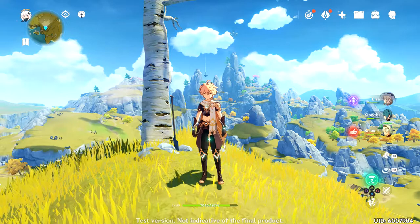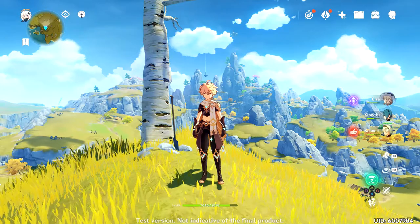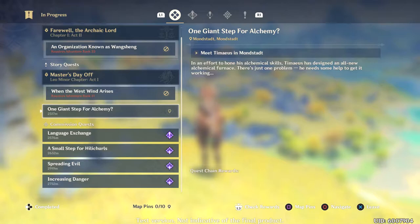I'm going to do it. So this quest came from the bonfire in the last episode. Alright, 'One Giant Step for Alchemy.' Meet Timaeus. In an effort to hone his alchemical skills, he has designed an all new alchemical furnace. There's just one problem — he needs some help to get it working.